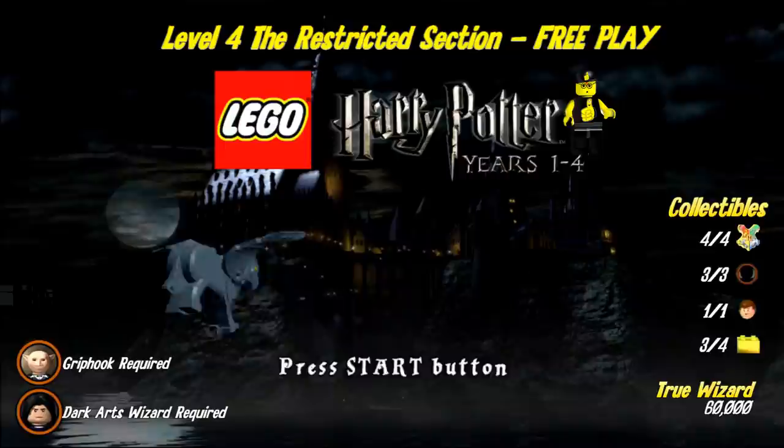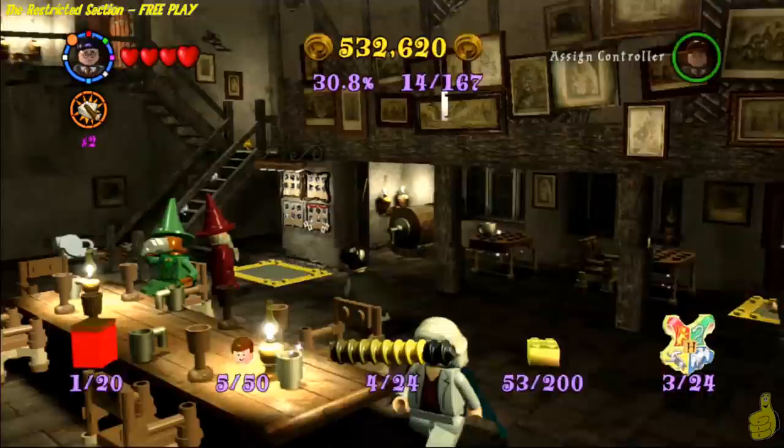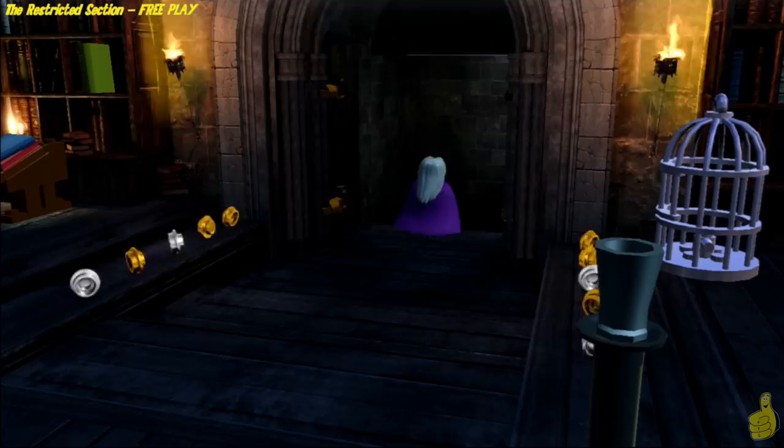As you can see on the right, we get all the collectibles except for one of the bricks, which we actually got in story mode for completing the level. We're gonna shoot for that True Wizard of 60k, which is pretty easy. You may have noticed there are a couple of required characters: Grip Hook and a Dark Arts or Dark Magic character. We've got Snape — we showed you where to get him. With that said, we're gonna start off at the Leaky Cauldron, select Level 4, the Restricted Section, and get to it!